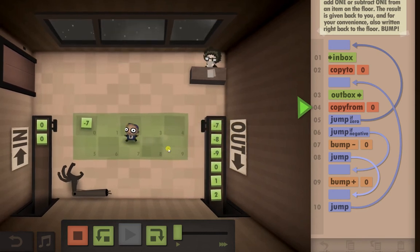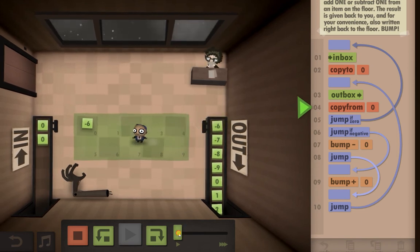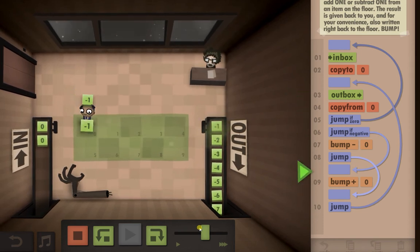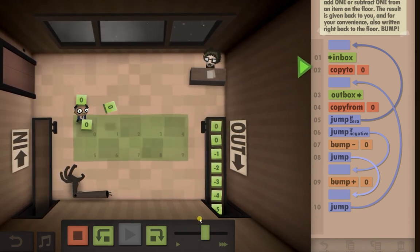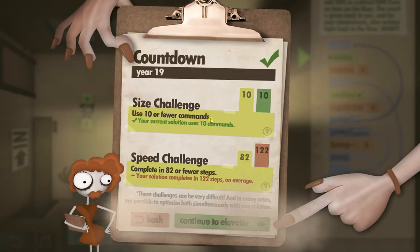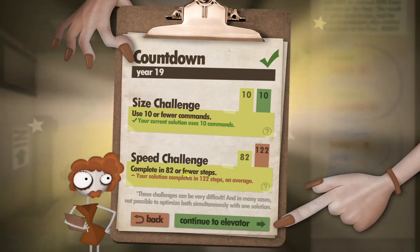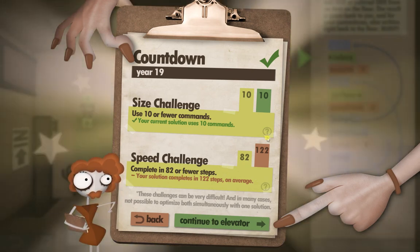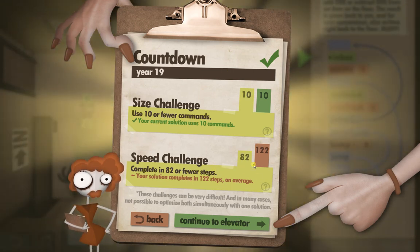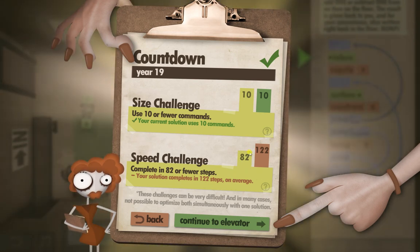The hardest part of this one is figuring out what it actually asks you to do. Once you know that, coming up with a solution isn't that difficult. Let's finish it off and see how we did: size challenge is to use 10 or fewer commands, and the speed challenge is 82 or fewer steps — I did 122, so that's not great. I will come back at some point to optimise these, but for right now I just want to get them all done. As usual, thank you guys for watching and I'll see you in the next episode.